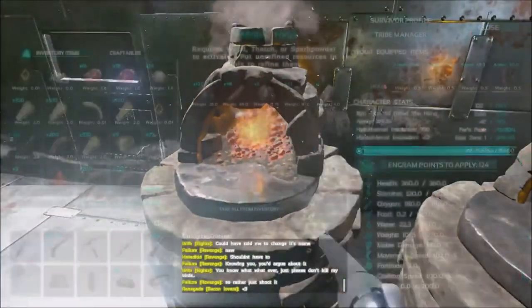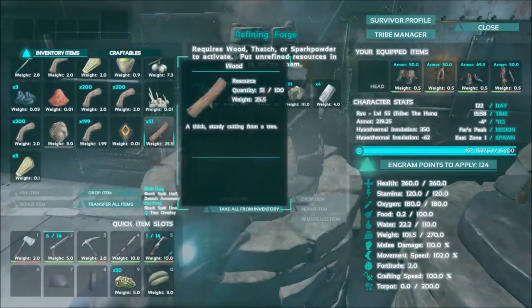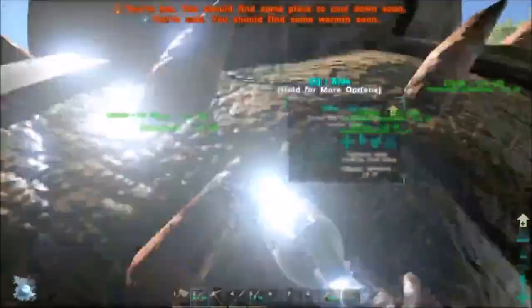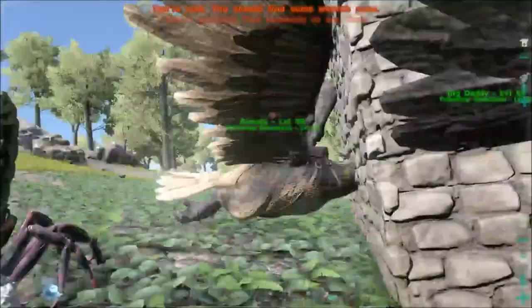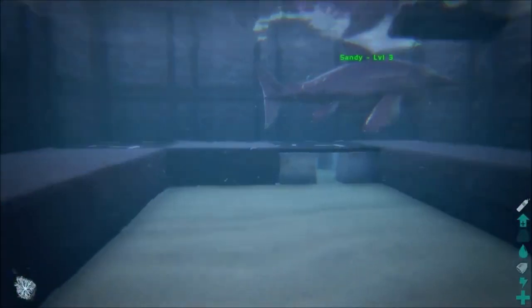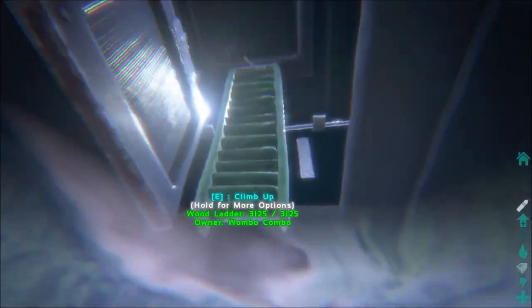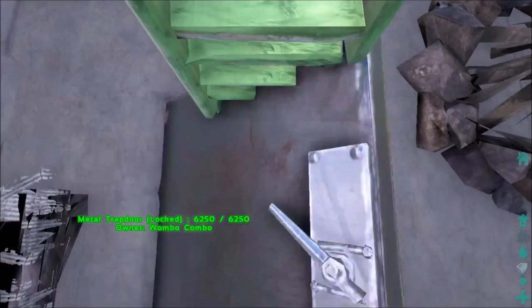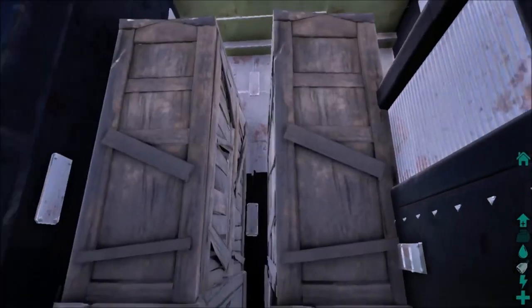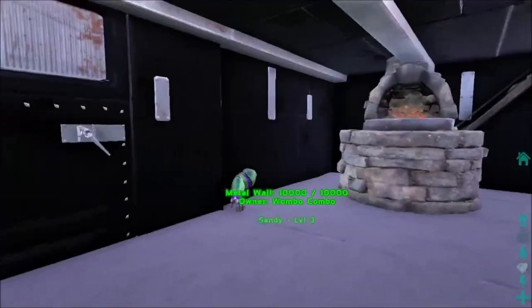My suggestion would be to skip thatch and wood altogether. Maybe wood for your very first starter base, just to get to the point where you can make stone. But after that, wood is pointless compared to building anything out of stone. Once you can build a vault, turrets, and plant species turrets, those three things are going to be what separates you from a beginner to an actual competitor on a PvP server.